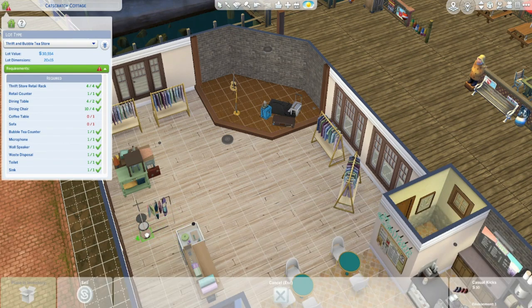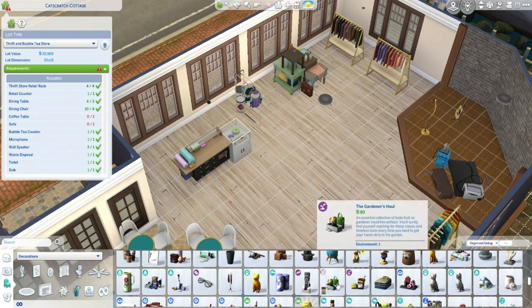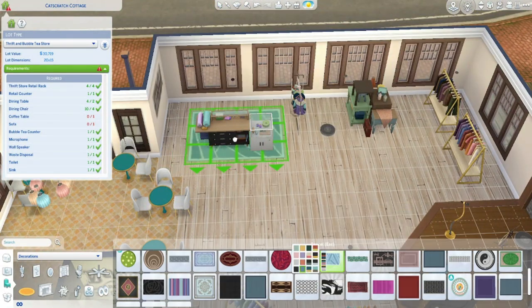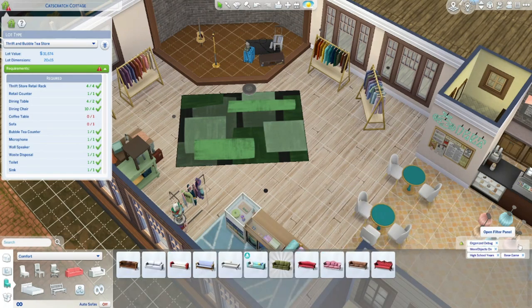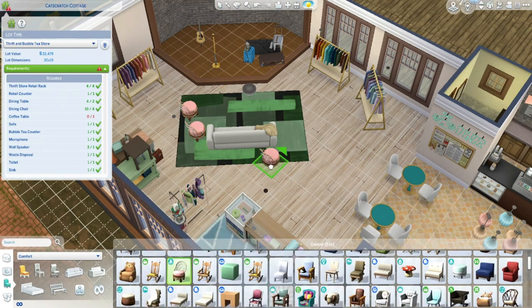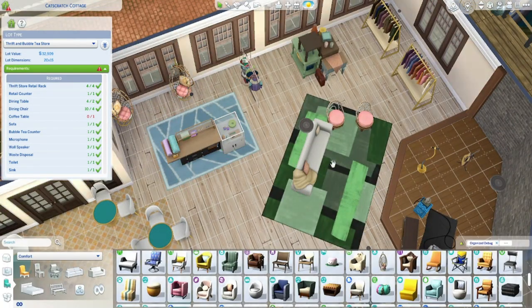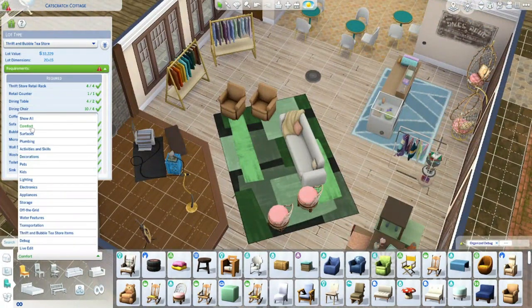So here with the stage area, I put in the little band thing from City Living, the microphone that you have to have, and then a guitar. I did that because at least when you're up there on that stage, if you're playing in this and your sim is a performer, they can make some money doing it — a little bit easier anyway. And I just like the look of it; it adds a little more to that stage. Just a couple of little seating areas trying to make it look cool.